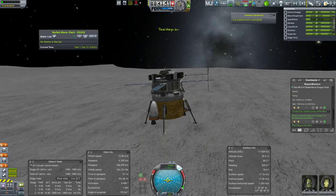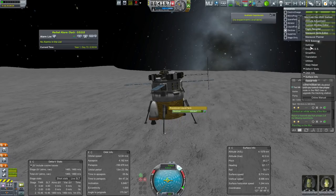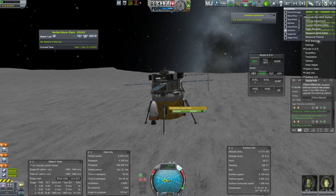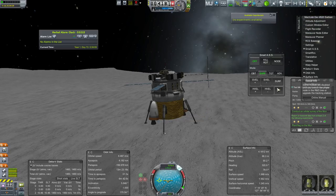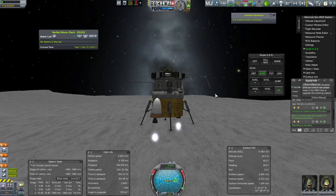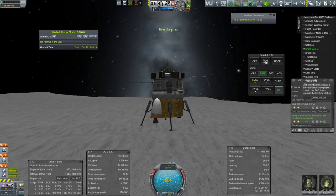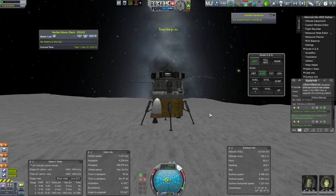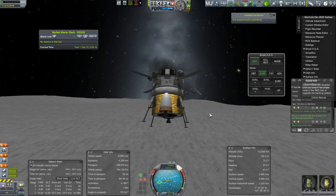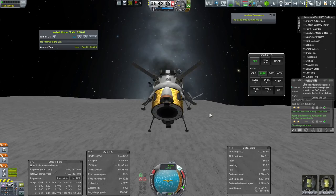I actually forgot to hit my buttons over here, so that was risky — we could have gone completely sideways. I wanted upwards-ness, which I've got. We're actually fine now, but let's get a little bit more upwards-ness. Then what I want to do is just have stability assist mode, and we're just going to face east and go ahead and burn.